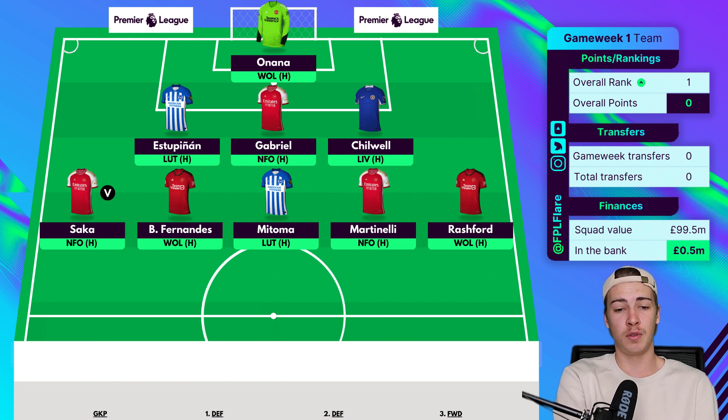Fernandes at £8.5m on penalties, free kicks and corners for Man United, with good fixtures, should make a good start to the season. I was considering swapping Fernandes and Martinelli out — upgrading one to Salah and downgrading the other to a £4.5 mid — but the bench would look very weak and I'd have to play Henry who's got Spurs at home. So going with no Salah is the right decision for now; I can move to him later in the season.